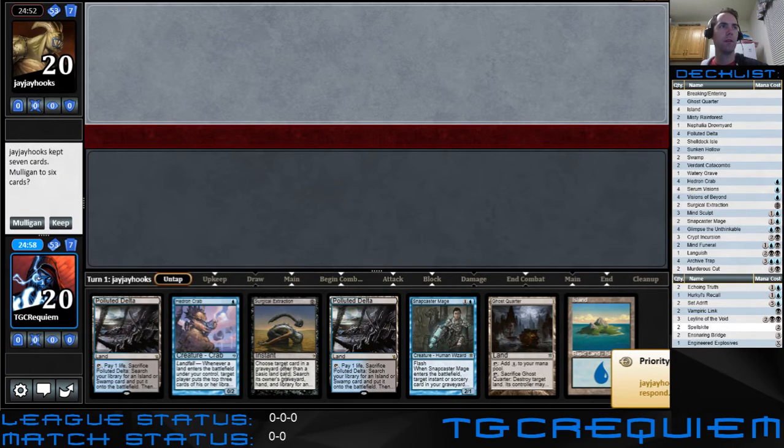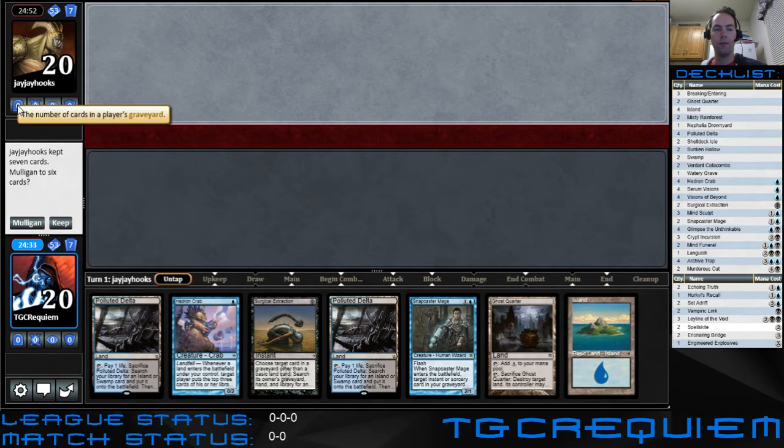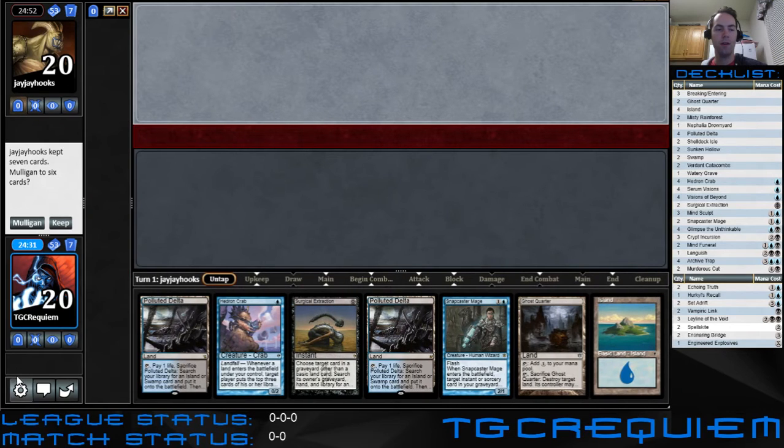TGC Requiem here. We're here with some blue-black mill. This looks like a pretty rough start. Surgical Extraction is pretty good with Snapcaster Mage, but we don't really have anything to start the mill process other than Hedron Crab. We are on the draw though, and we do have some tools to work with. I think we're gonna maybe just give this a shot.